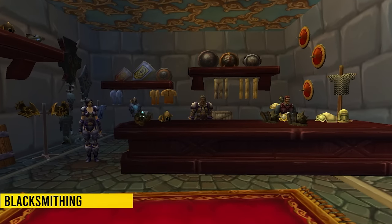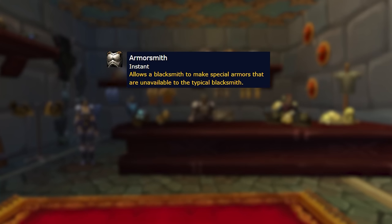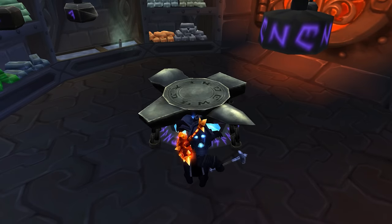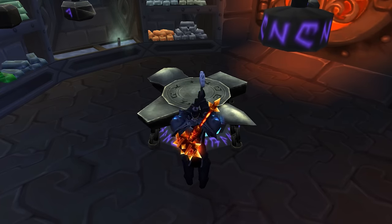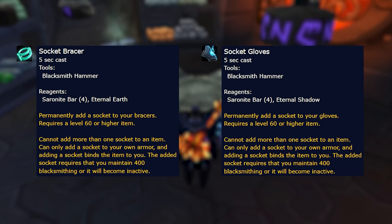Let's jump into blacksmithing. There's absolutely no need for a specialization like armorsmith or weaponsmith to craft something anymore. You can basically craft absolutely anything you want, and when a new raid drops a new pattern you can just get it. You also have a pretty good way of making gold with blacksmithing with the eternal belt buckle, which is always in demand. This adds a gem socket to your belt, and blacksmiths can take this even further by getting an extra socket on their gloves and their braces.